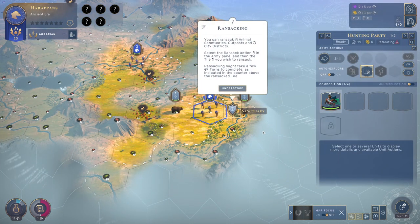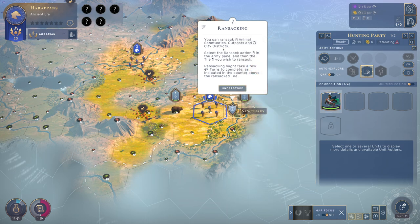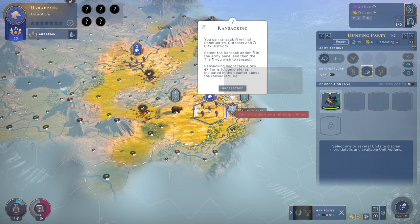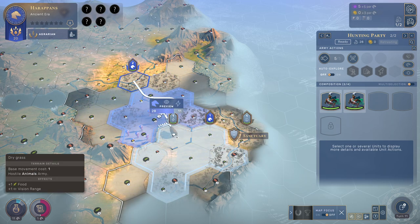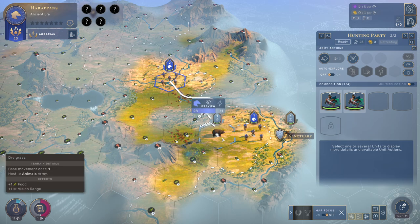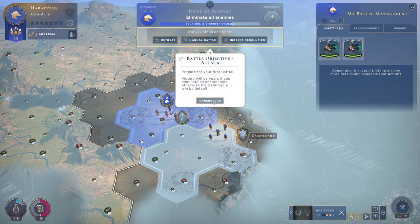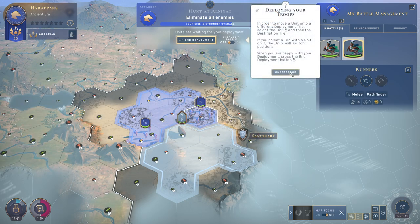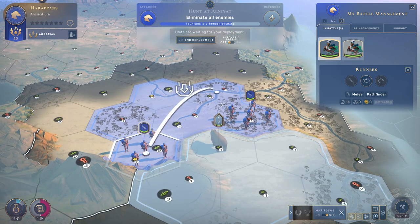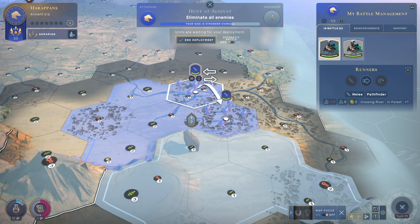We have two idle armies again. We can ransack the thing, and now we have the runners because we are this new culture — the Harapians. And I still don't know who they are. You can ransack these sanctuaries if you want. I'm going to attack this bear. I'm going to do a manual battle. Now you can deploy your armies. I'm going to put them on a forest tile in the river and I will defend, because the bear will attack me.